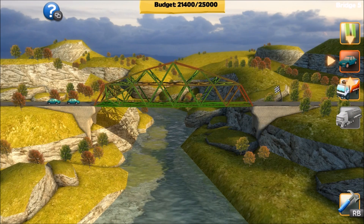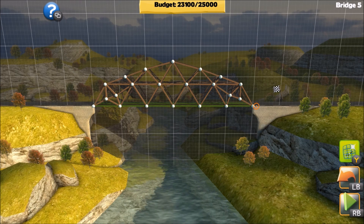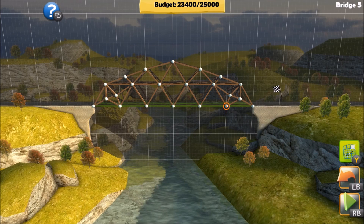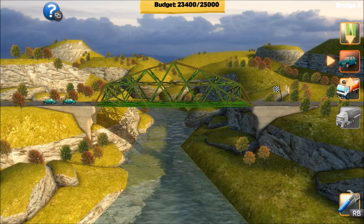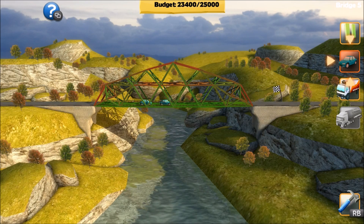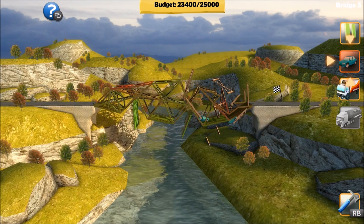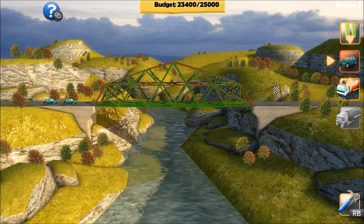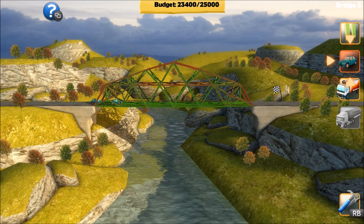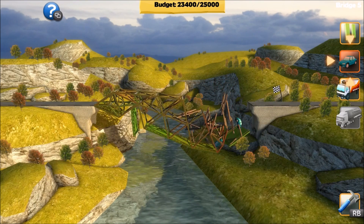We could do an extra brace — will that work? Let's undo that, get wood, do an extra brace. It's just the road that's breaking — there's too much weight on it. Let's see if that works, though. It doesn't break on the left because one truck goes on at a time.